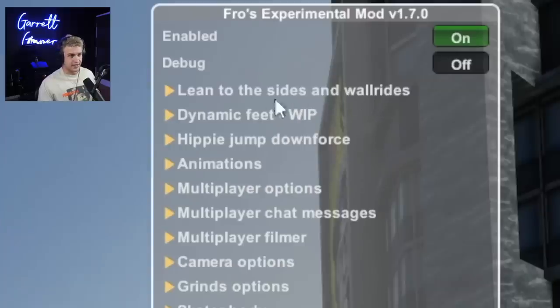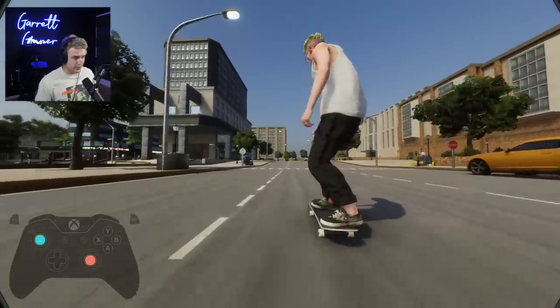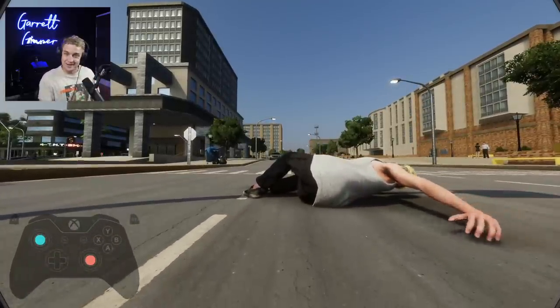The first little drop-down menu is lean to the sides and wall rides — pretty self-explanatory. You will notice if I'm pushing around here, I pop and push both sticks to one side, and we go to one side.